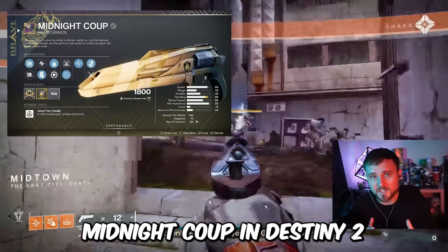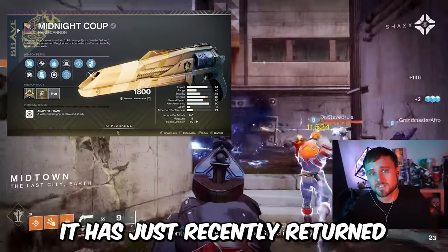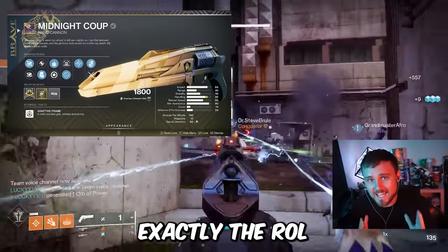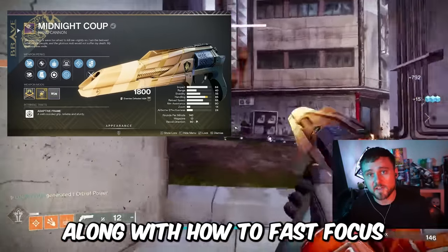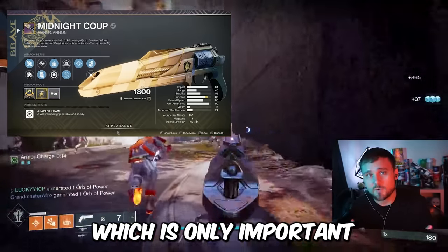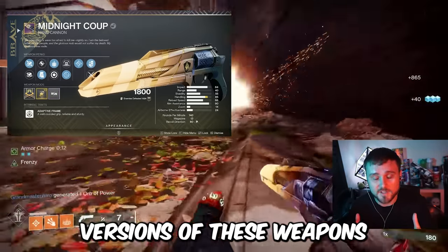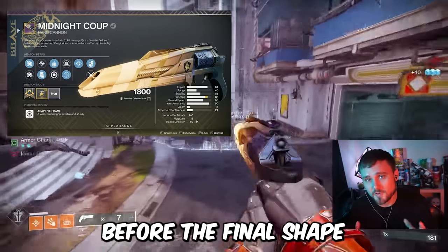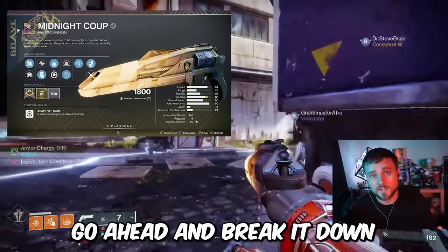This is the god roll of the Midnight Coup in Destiny 2. It has just recently returned with the Into the Light event, and in today's video I'm going to break down exactly the roll you're looking for, along with how to fast focus farm it. This is only important because the shiny versions of these weapons are part of a limited time event, meaning if you don't get the god roll before the Final Shape, then you never will. So let's go ahead and break it down.